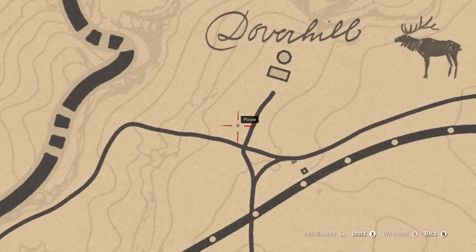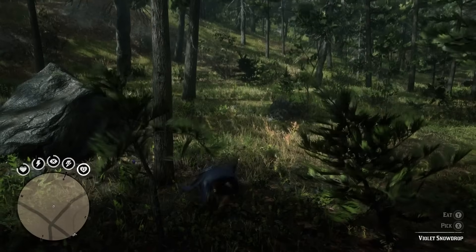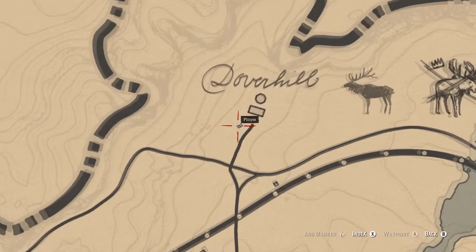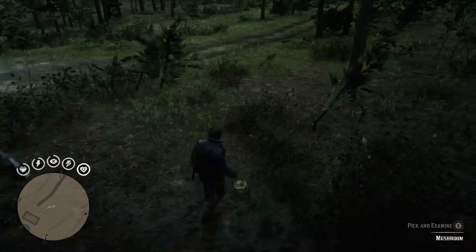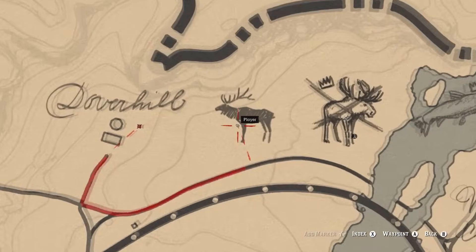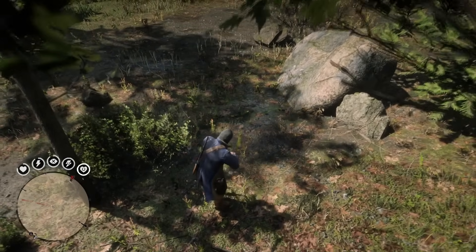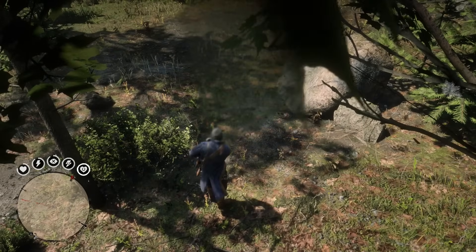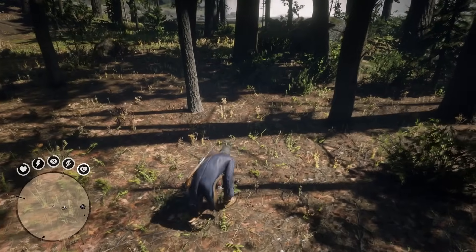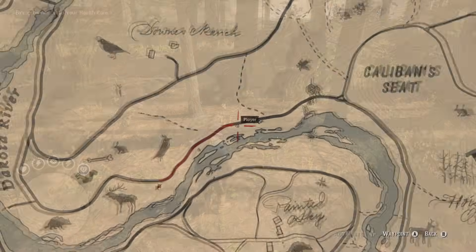The next area we'll tackle is all the way at the top right of the map, in the legendary Moose area. You'll find a violet snowdrop right here. Then basically beside the violet, you'll find the ram's head mushroom. Head a bit east from there to find the Alaskan ginseng. Then go a little further east to find the wintergreen berry. That's all for this area.